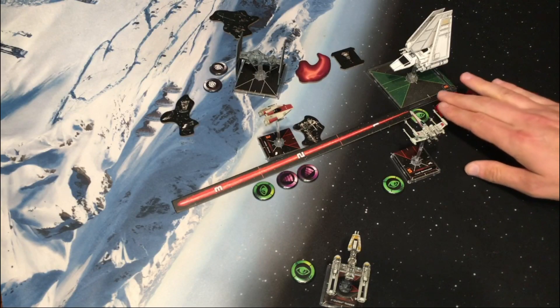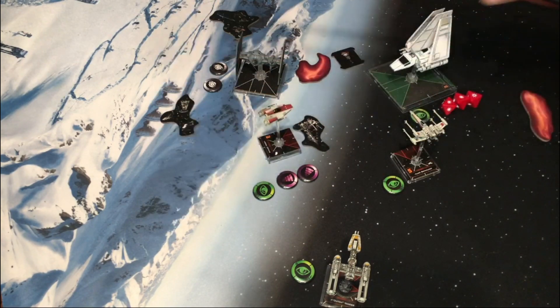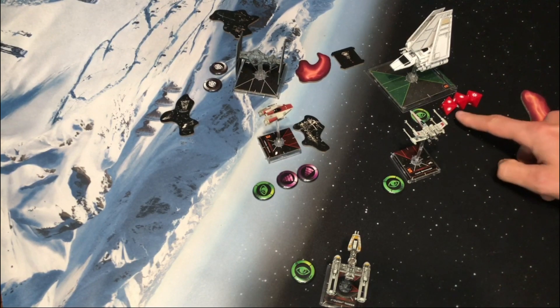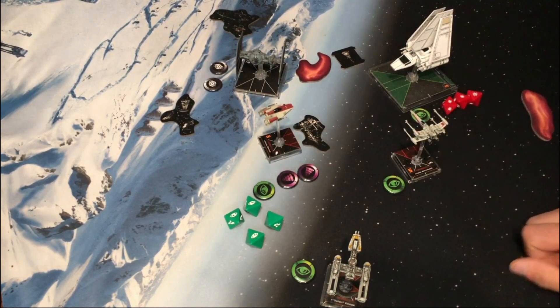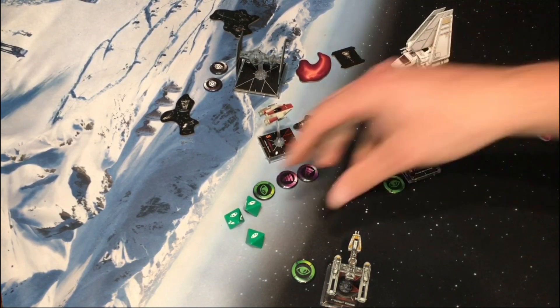Fast forwarding to Colonel Jendon in the shuttle during the engagement phase: Colonel Jendon attacks Arvel at range two through a rock with a primary attack, rolling hit, hit, and crit. Arvel normally rolls three green dice, and because it's obstructed would get a fourth. But because Arvel is tractored, we reduce the dice by one. Even though Arvel has two tractor tokens, he only reduces his agility by one — other effects like strain or outmaneuver can stack on top, but multiple tractor tokens don't stack.